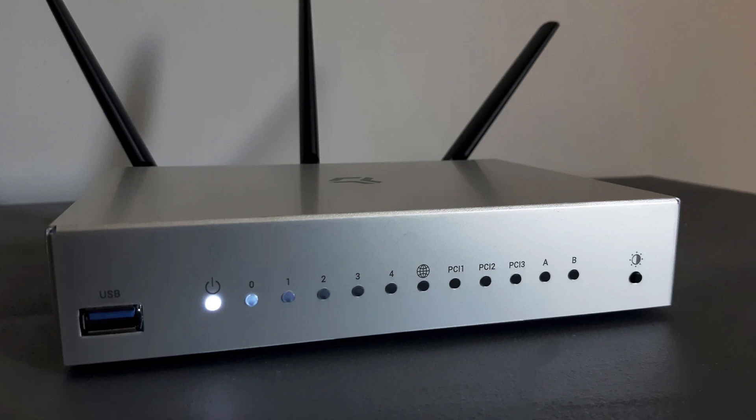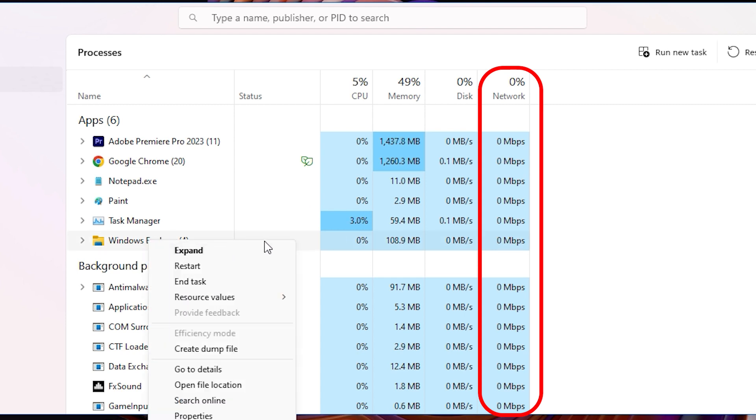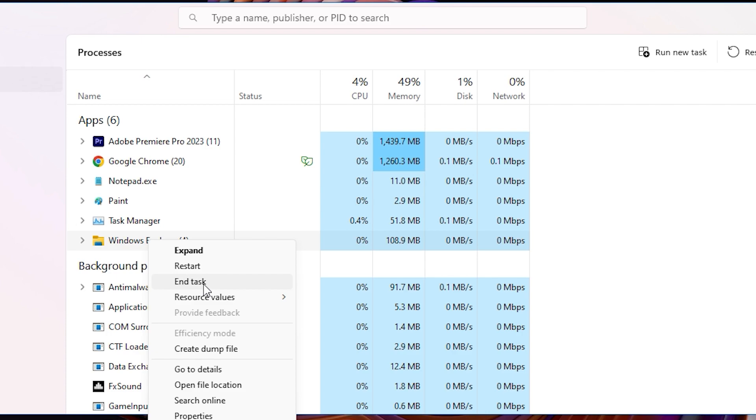Power cycle your modem, router, and gaming device. Turn off each device, wait for a few seconds, and then power them back on. This can help resolve any temporary network issues. Close any bandwidth-intensive applications or downloads running on your network, as they can consume network resources and contribute to high ping.